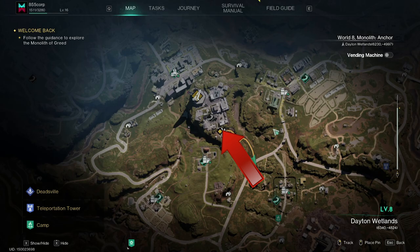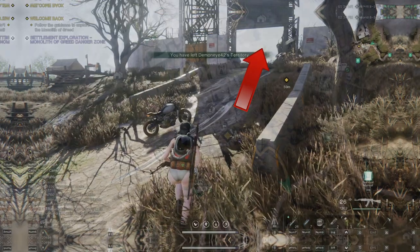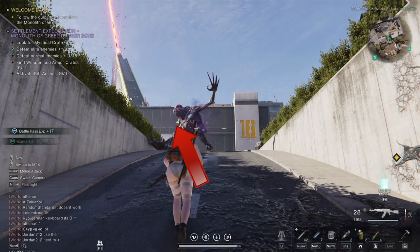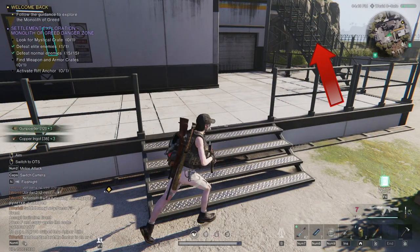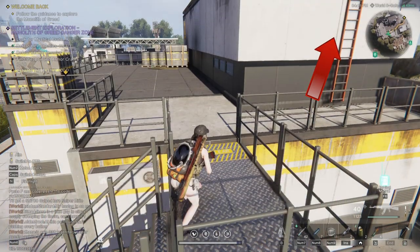Once Human chest location, Greed Monolith. Enter from the south. Go through the main gates. Up this ramp. Turn left towards this building. Go up the stairs. Up this ladder.